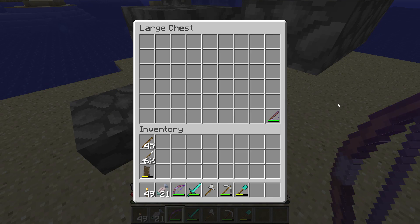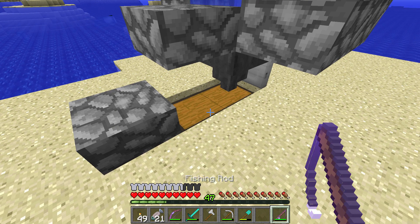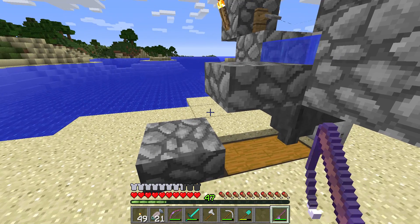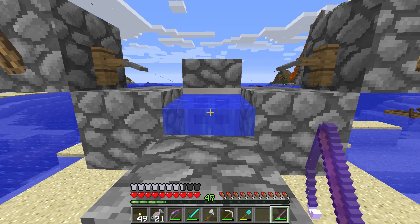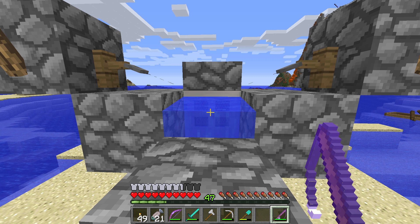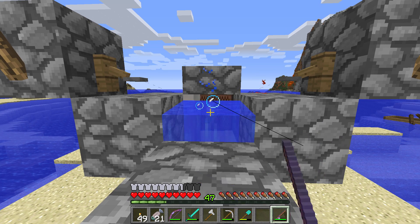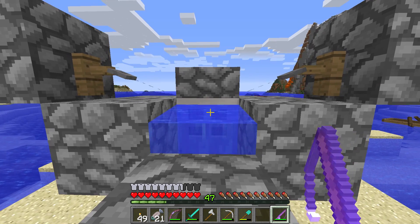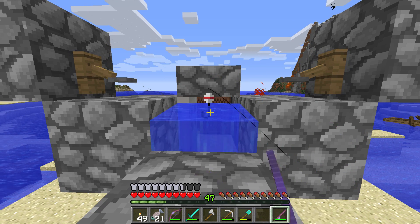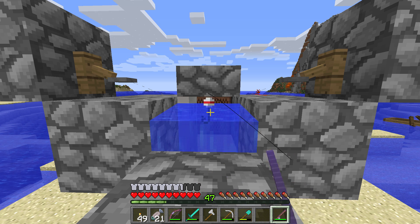I've got some great fishing rods and I've managed to get one that has mending on it, which is absolutely essential for an AFK fish farm because otherwise your fishing rod will break very quickly. So you right-click and hold your right click when you fish. I've got to get it just right. You've got to get in the right spot so you keep holding right click. It triggers the system when the float goes into the water.